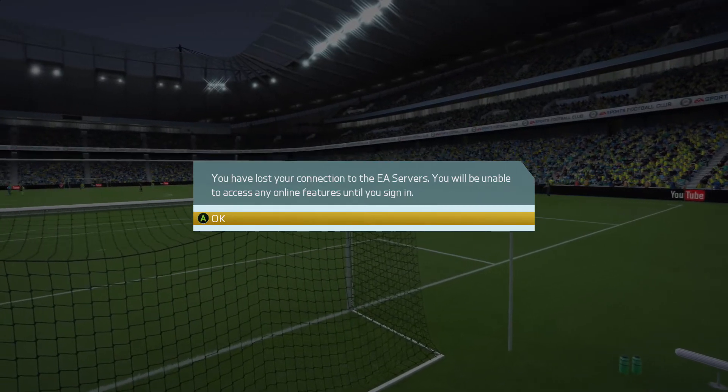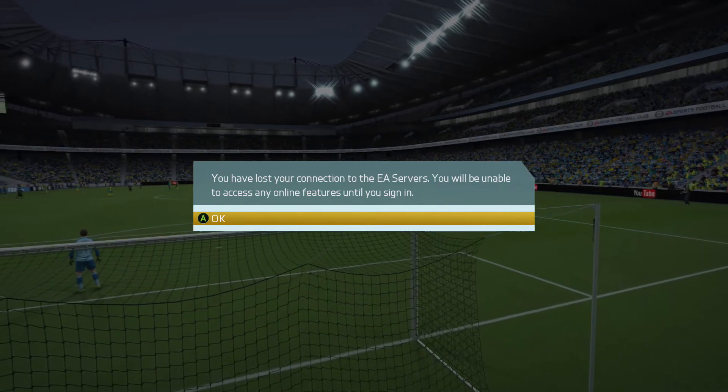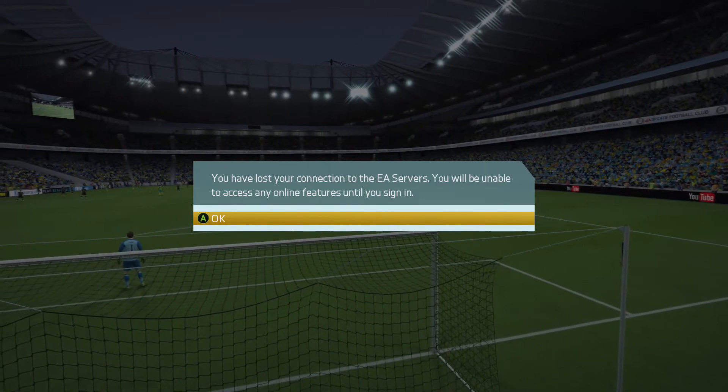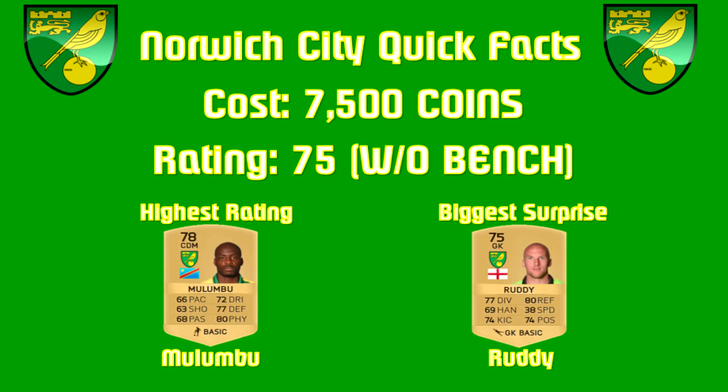This team is actually really good in possession, and it is sad that EA servers had to do this to me. I'd estimate I have about 20 losses from this reason, and it's really, really annoying. Now for some Norwich City quick facts: this whole team in its entirety cost 7,500 coins, which is absolutely nothing. The rating was the lowest of any I've done so far at 75. Their highest rated player is a non-rare gold at 78 — Yusuf Malumbu — but he was a very, very good stronghold in center mid and can also play as a center defensive mid.